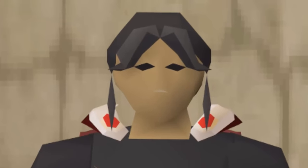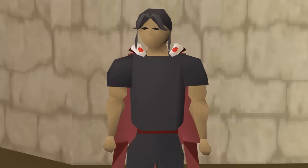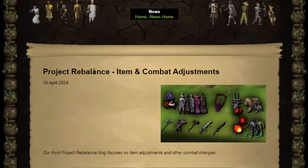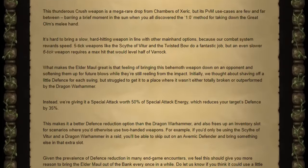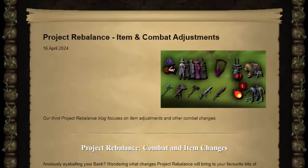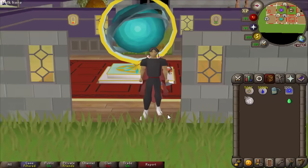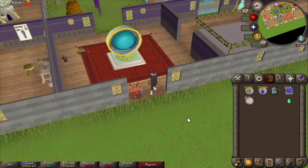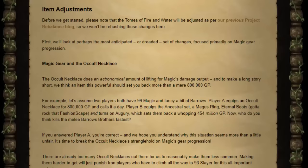Huge rebalances are on the way to Old School RuneScape. Drop rates are changing, max hits are changing, item stats are changing, and right now every single week something huge is changing. Welcome to another Project Rebalance item and Evolution of Combat adjustments. There's a lot in here — some good, I think some bad — and I'm on the beta world to test out these changes.